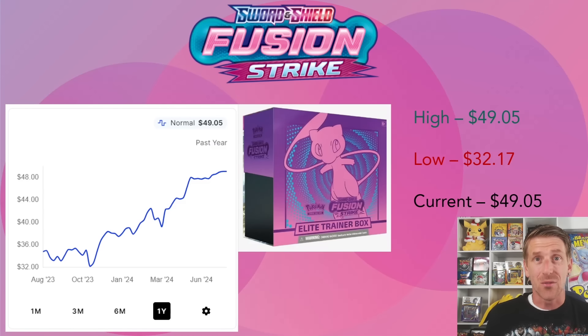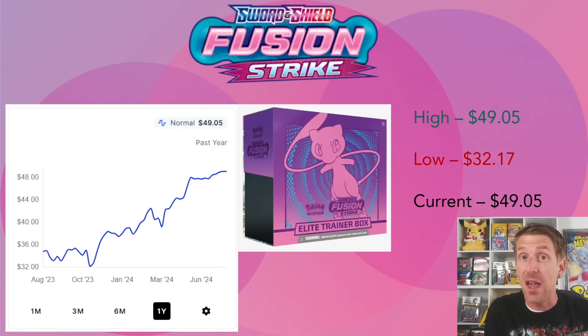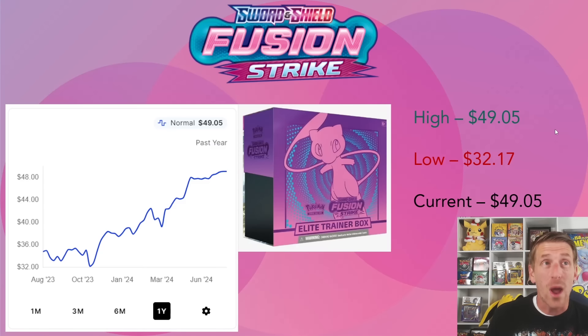The Fusion Strike Elite Trainer Box - there are still a lot of these out there and you can find them for MSRP or less if you look around, but on TCGPlayer the price keeps going up. In October 2023 it was sitting at $32.17. No distributors are really carrying Sword and Shield era products anymore except maybe a smattering of Silver Tempest, the last main set. These ETBs are getting more attention since they're sold out on Pokemon Center, climbing all the way up to $49.05.